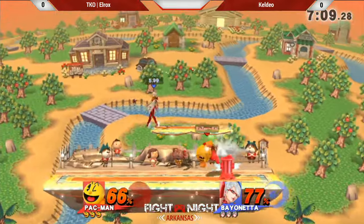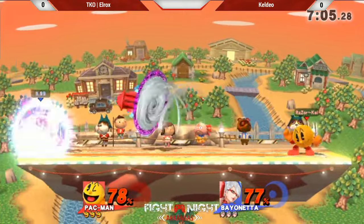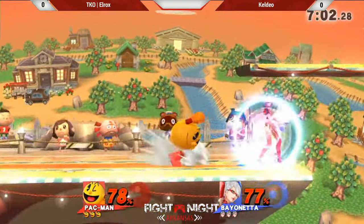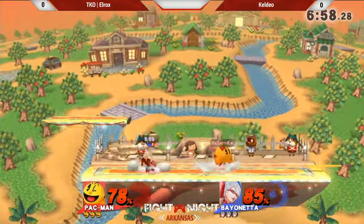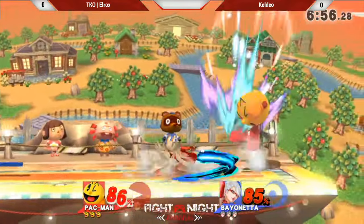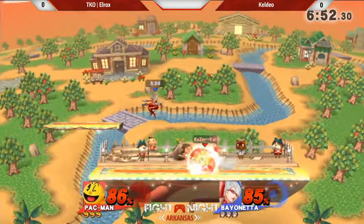He faked like he was going to do the forward air to pick it up, trying to get something. Using that hydrant to push him out there, trying to get that up smash — really smart move by Kel-Dio. He's showing great knowledge in this matchup right now. He's holding the shield. Most people versus Bayonetta on the side-B will hold it for the first part, then get hit by the back kick, and it'll just pop them straight up.